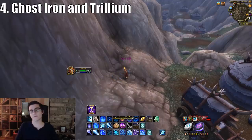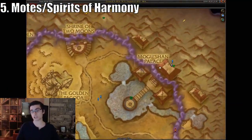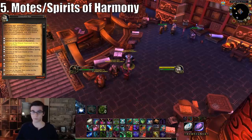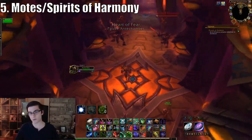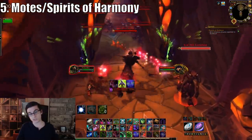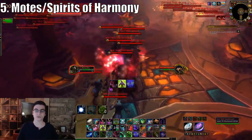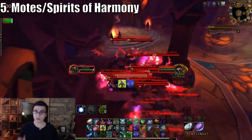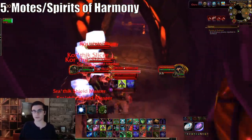The fifth and final method is to farm motes of harmony. When you get 10 of them, you can turn them into one Spirit of Harmony, which sells for 95 gold on the auction house, or use it at the Spirit of Harmony vendor in your faction shrine to buy trillium ore. To farm motes efficiently, go to Lorewalker Cho in the Vale of Eternal Blossoms at the Seat of Knowledge, talk to him, and queue for the Dread Approach — the first wing of the LFR Heart of Fear. Pull all the trash up to the first boss, kill and loot it all, but do not kill the first boss. Leave, reset, and repeat up to 10 times until you hit instance cap.